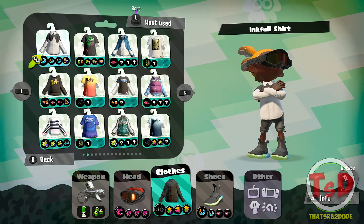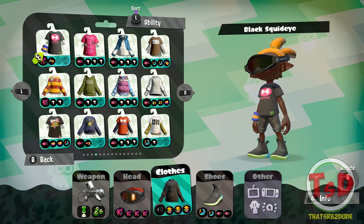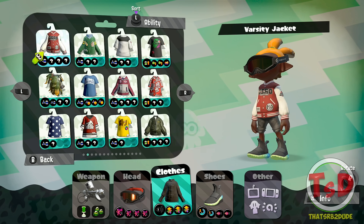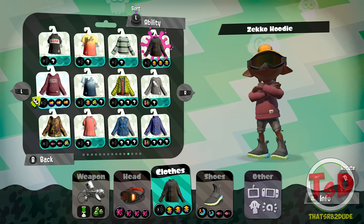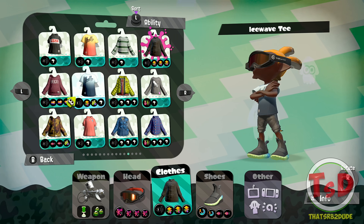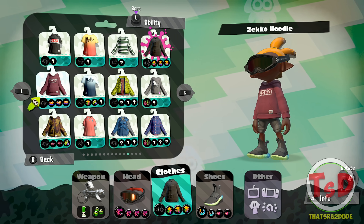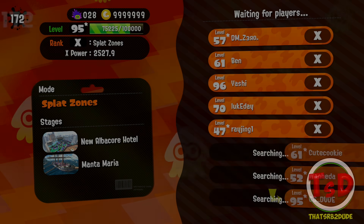Let me just check — I think I have something else with Ninja Squid, but this is one of my best options, and my quickest one would be kind of useless. You know what? We're probably already good with what we have right now. Let's go get into the lobby and do a couple things.